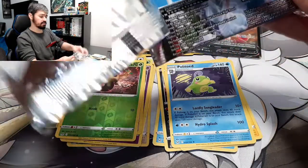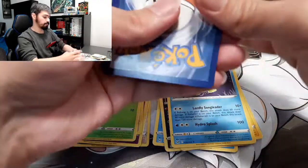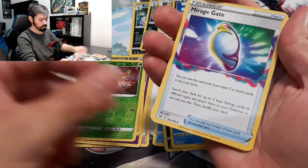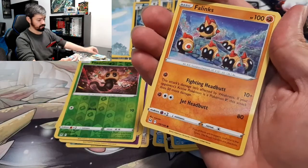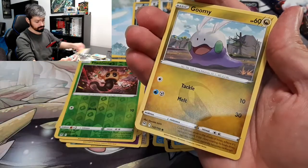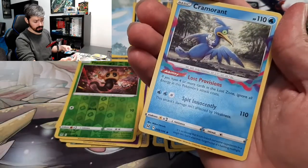Now let's see what the second pack of our third three-pack has for us. We got Fire Energy, Mirror Escape, Kaskun, Ambipom, Love Disk, The Lynx, Poliwag, Gligar, Goomy — a Reverse Holo Lumion, nice — and a Cramorand.